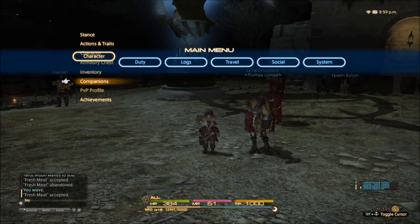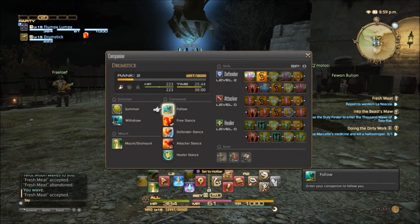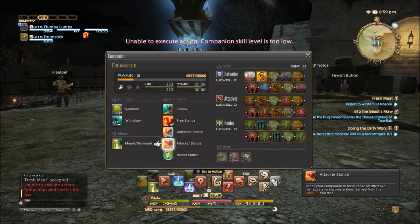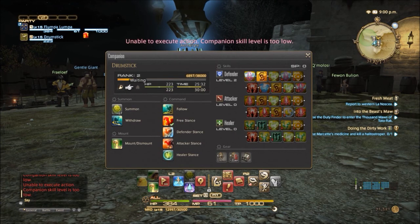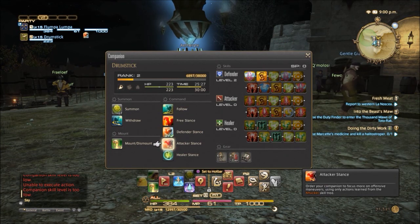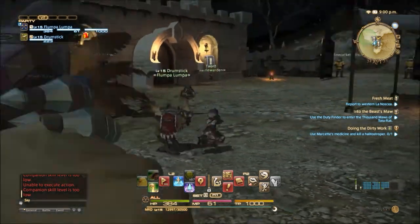I'm going to go to my little companion here and set him as DPS. I'm able to execute a companion skill level 2 there — not going to do anything I like with this. There we go — defender, attacker. Let's put it into free stance so it does what it likes.